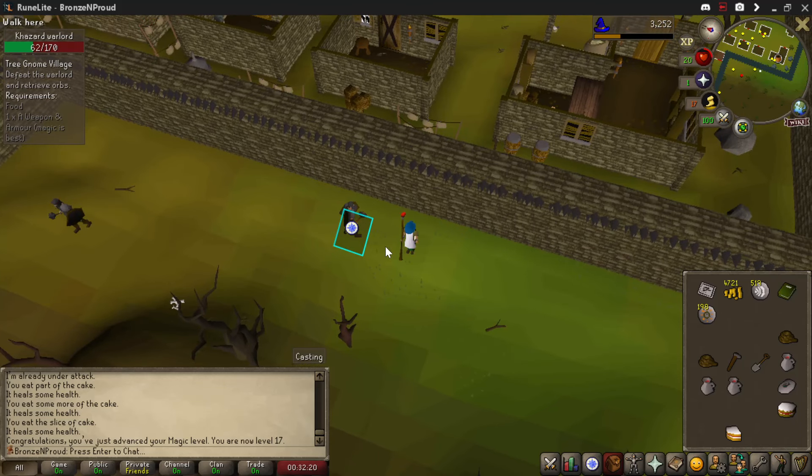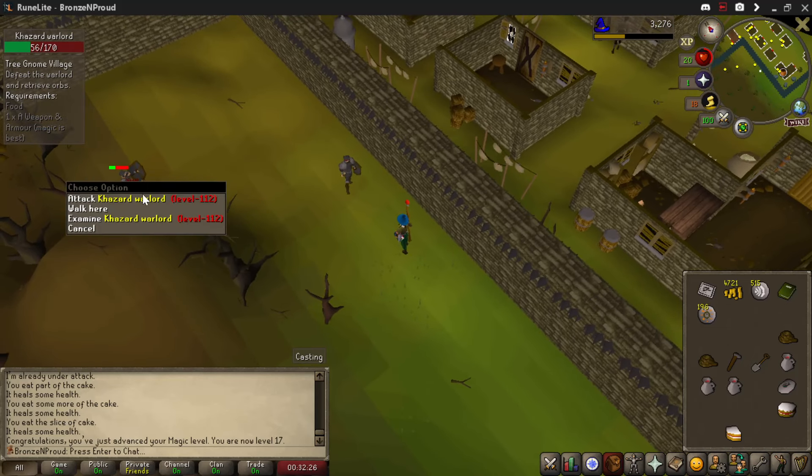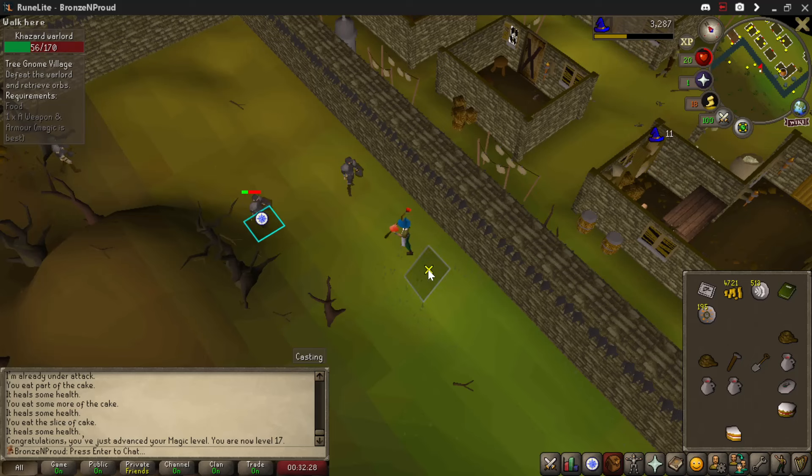He becomes unaggressive as soon as you step here, so you can attack him once, maybe twice here, and then take a step forwards and he'll start coming back to you, and then just move back like that.